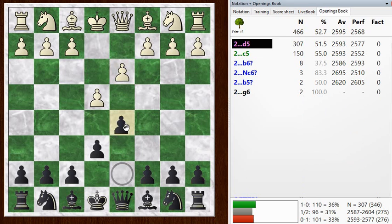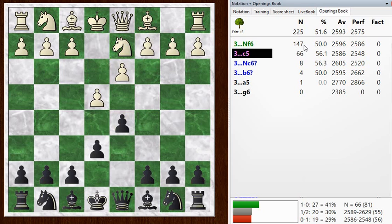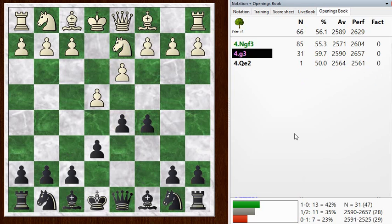Anyway, I just play D5, continuing with the normal French setup. He goes Knight to D2 and I go C5. Knight F6 is a little more popular right here - I wasn't really sure, I don't see it that often. But C5 is a fine move as well.